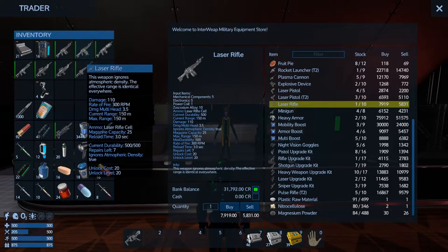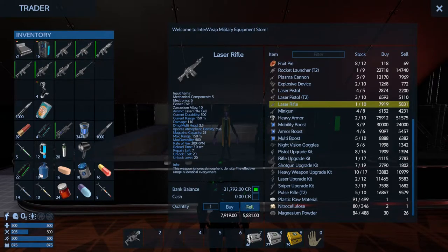I've got a couple of laser rifles - let's sell them at least one. We're getting there - we're almost halfway to getting the heavy armor. We're about halfway. What I can do is I can make more to sell.